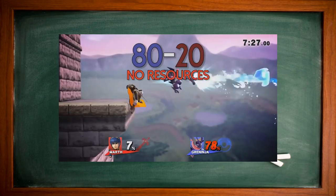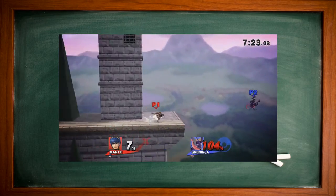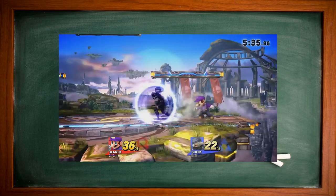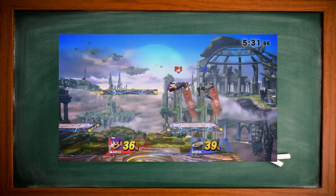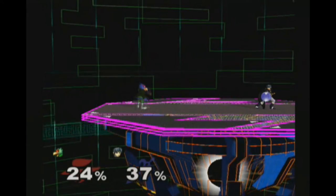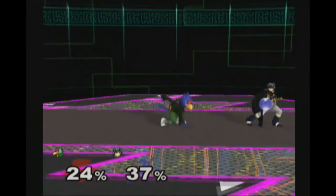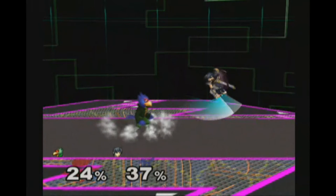In this situation, you usually want to bait your opponent to get an opening or pressure them into having less stage control. In neutral, you want to be aware of what your opponent will try to do and position yourself right outside of that range. Here, I know that Marth will try a defensive option if I try to approach. By faking a mindless approach and then stopping just outside of Marth's forward air range, I successfully win this neutral game only by placing my character in the right position.